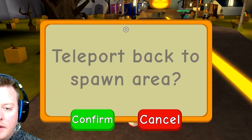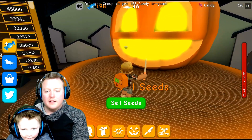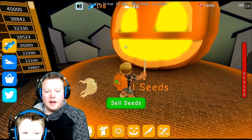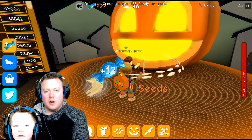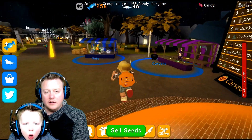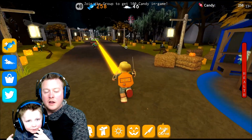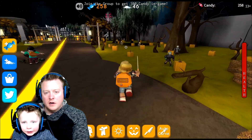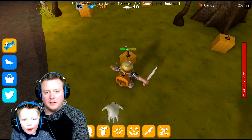Teleport back, and you say yes, and then boom — we're there. So we just sell the seeds back to the pumpkin guy, the master pumpkin here. We just give them to him and we can get 50 for him. You did good on that one, bud. You're still not quite at 450, so let's try to do a couple more and get that new carver.